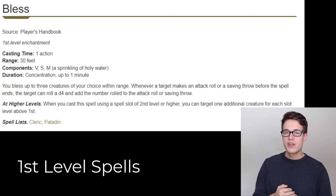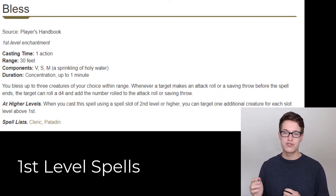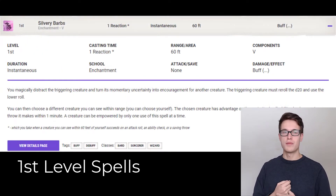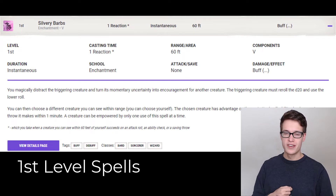As you keep leveling up, the HP cost is going to keep going down in proportion to your total HP, so you will be using it every single day. Next is Silvery Barbs. Silvery Barbs is just amazing — everybody says it's really incredible and it would definitely be worth 2d6, especially considering that you can change the outcome of a hit from an enemy that can reduce the damage taken by way more than 2d6.